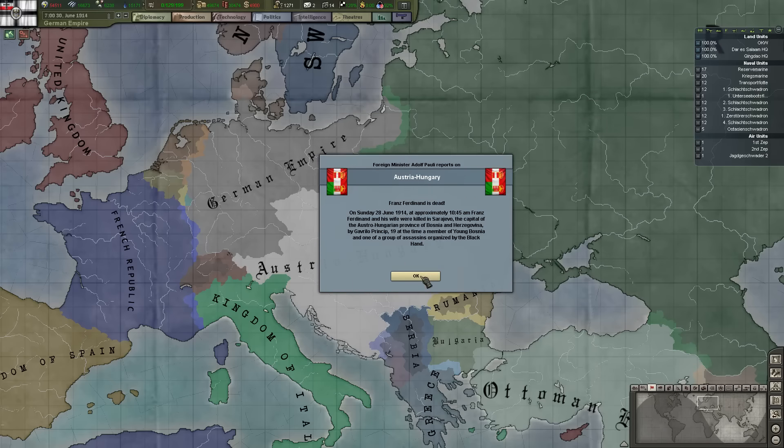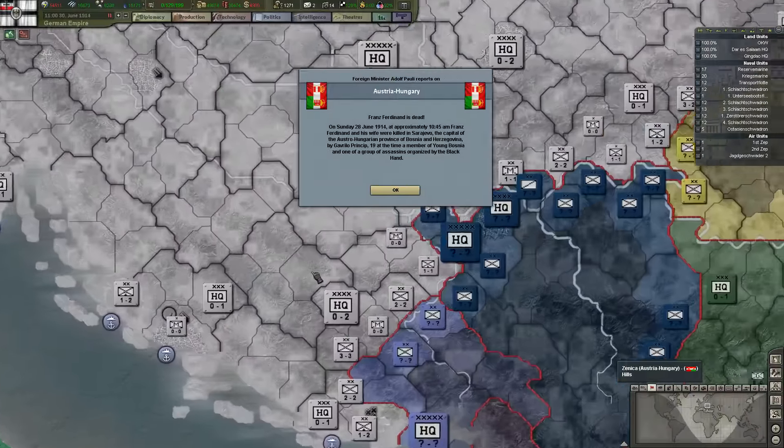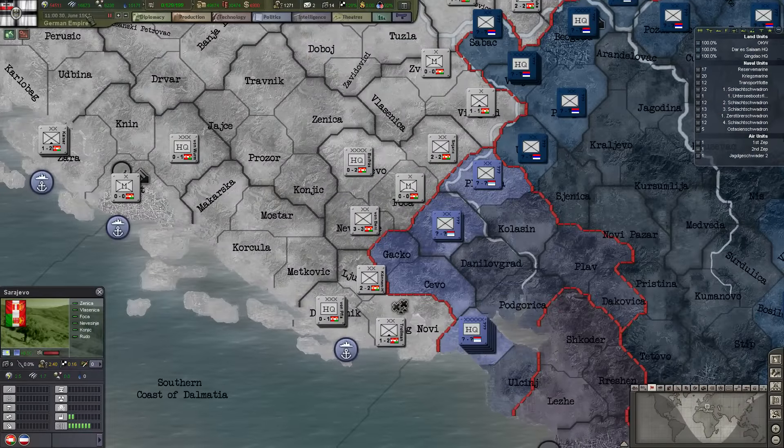Franz Ferdinand is dead — Sunday the 28th of June 1914 at approximately 10:45 a.m. Franz Ferdinand and his wife were killed in Sarajevo, the capital of the Austro-Hungarian province of Bosnia and Herzegovina, by Gavrilo Princip, 19 at the time, a member of Young Bosnia and one of a group of assassins organized by the Black Hand. He had to go there, didn't he?